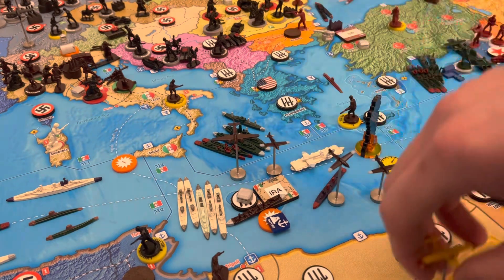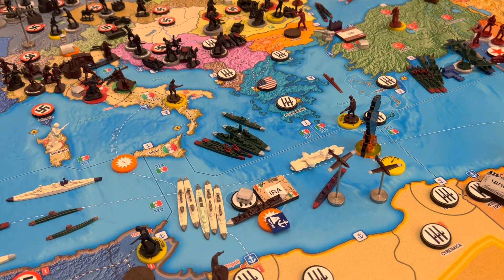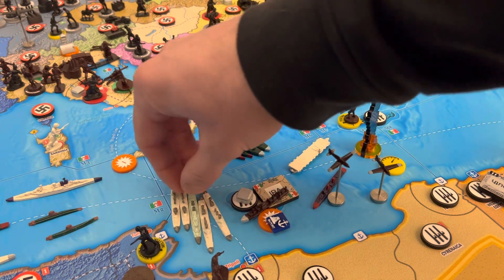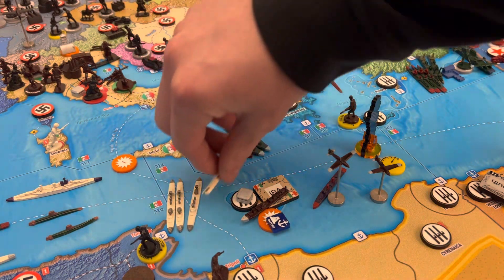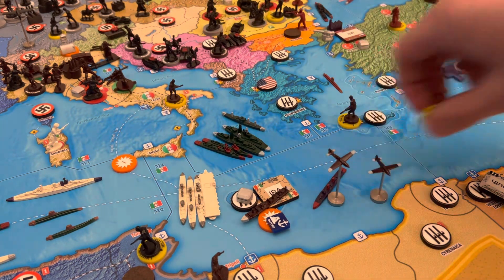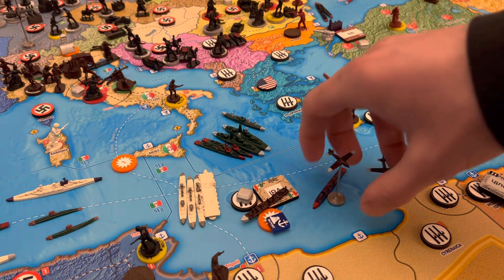These 3 guys will perish. We're going to retreat from this combat. The British are going to have to lose this fighter and then at least 2 heavy cruisers. We'll take the FEC guy, and then either a heavy cruiser or that light cruiser — whichever Global War 36 enthusiast decides. Moving on to non-combat moves: 2 fighters, you're going to land in Malta.